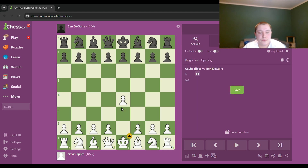This is also from my opponent's perspective because he just crushed me this game. His name is Gavin Gypto. He's 12 years old, half my age, and he was just a monster and he totally outplayed me. So let's see how he did it.